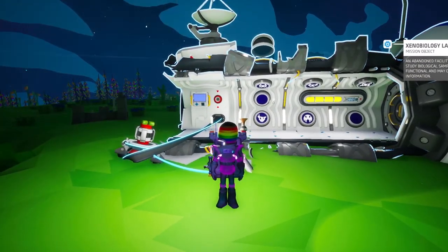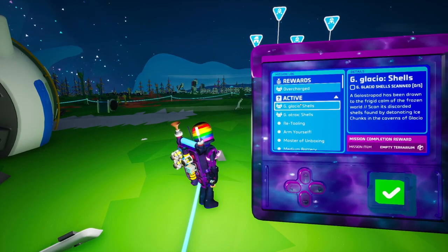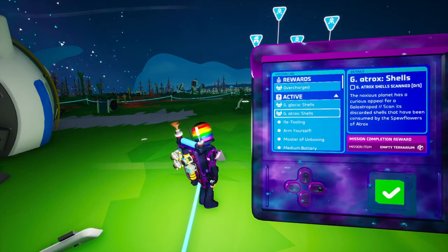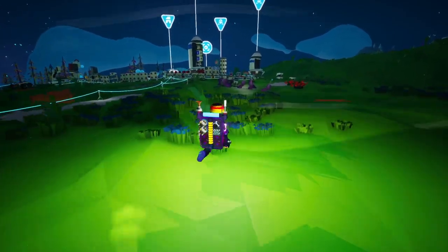So we just need these two lads. We just need to go out and get stuff. We have Glacio and Aatrox ones to go to — so caverns of Glacio and ones inside the spewflowers of Aatrox. That's gonna be weird. Let's go and harvest some stuff.